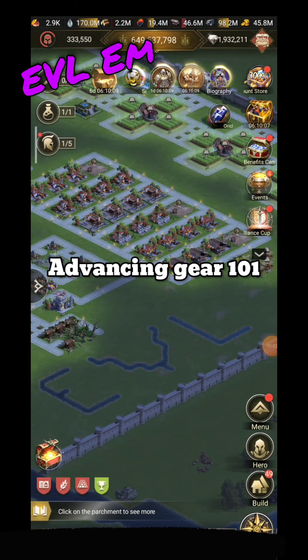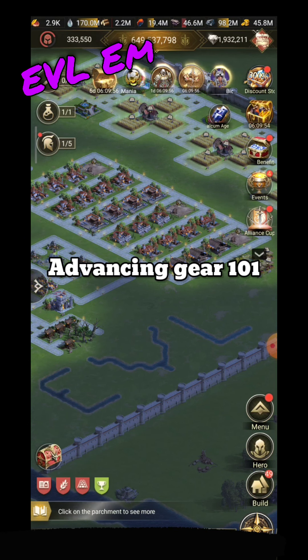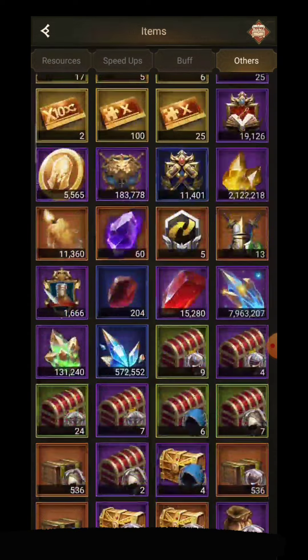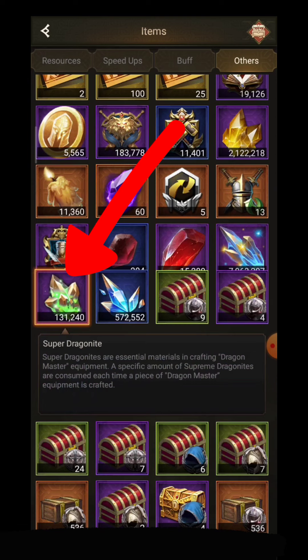Hey guys, this is Ivo M and we got a new feature in the game that I would like to show you. We can advance our gear. What we're gonna need — if we go to inventory — is blood-soaked dragonite and super dragonite to advance our gear.